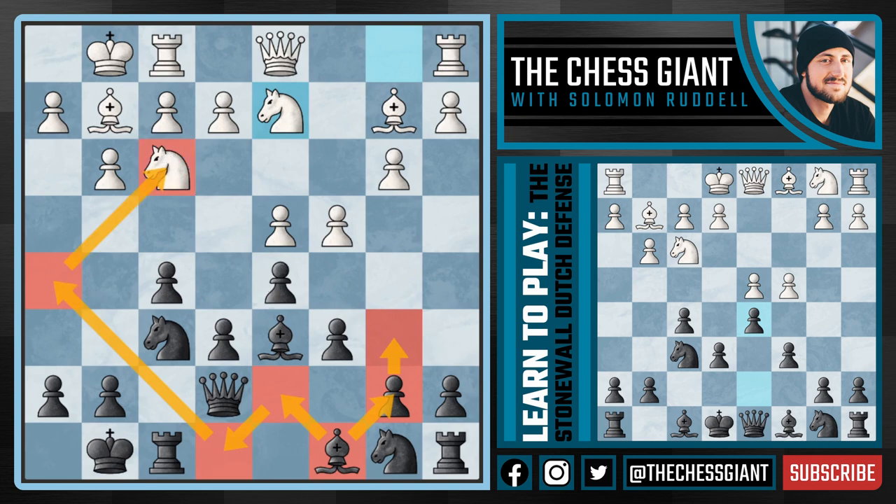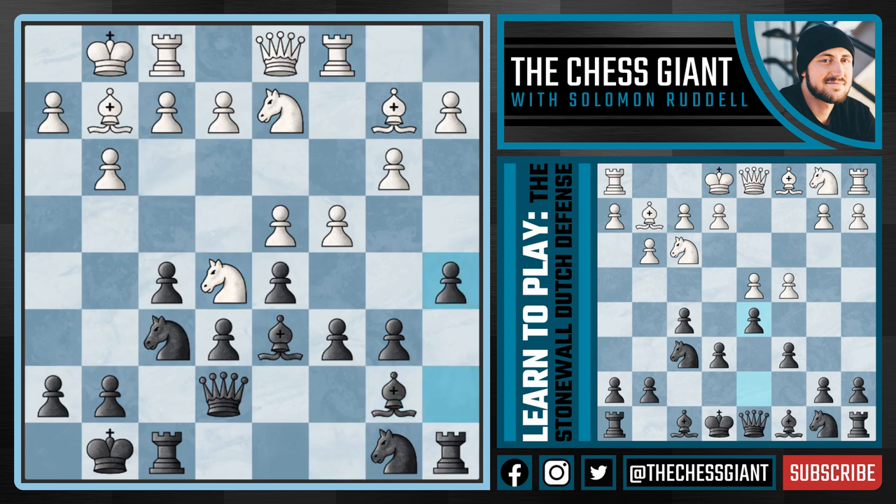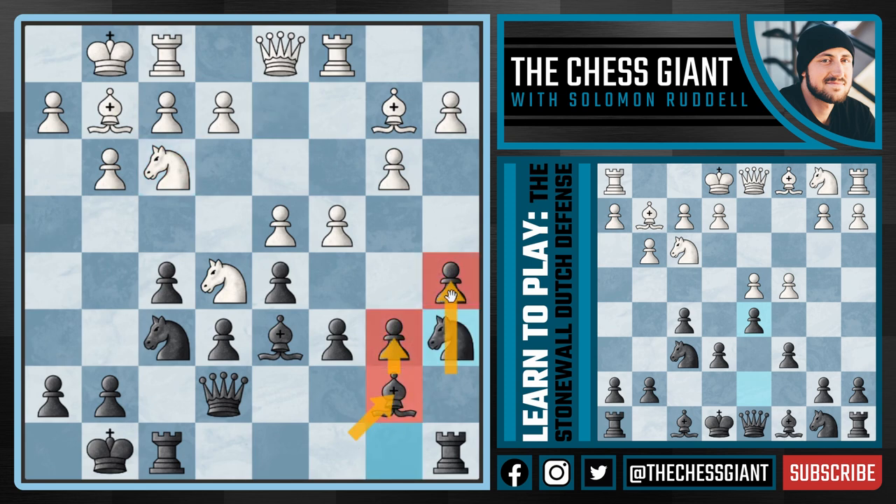Let's first cover my favorite option of b6. The main idea: let's say white plays Ne5 — we're going to play Bb7, followed by a5, and the very next move Na6. We're playing b6, fianchettoing that bishop, playing a5 expanding on the queenside, followed by Na6. Four straight moves spending a ton of time on the queenside, but it is more than worth it. This Na6 move may seem a little strange, but I actually really like it and think this is where the knight is most active.